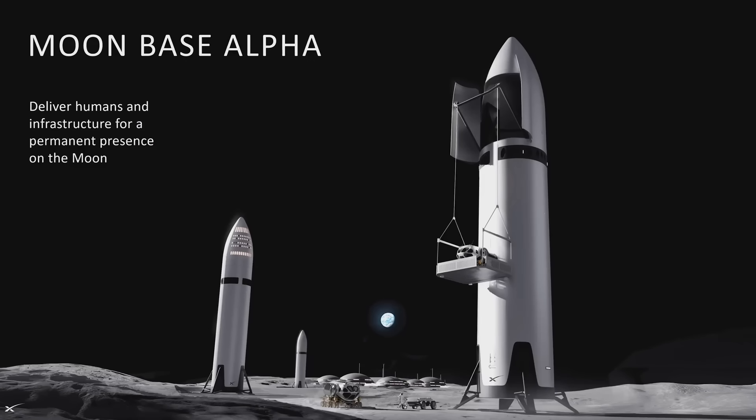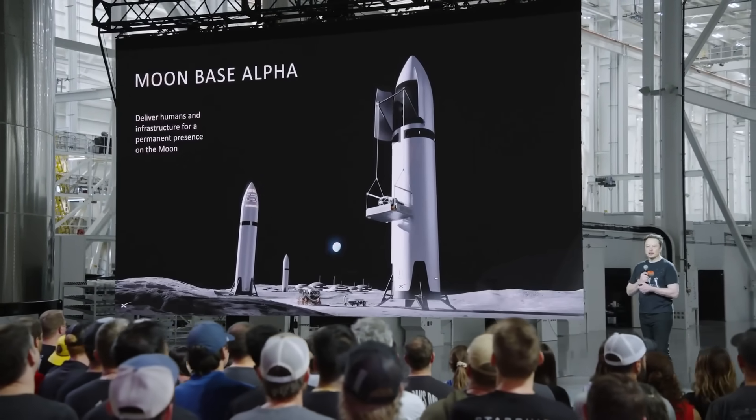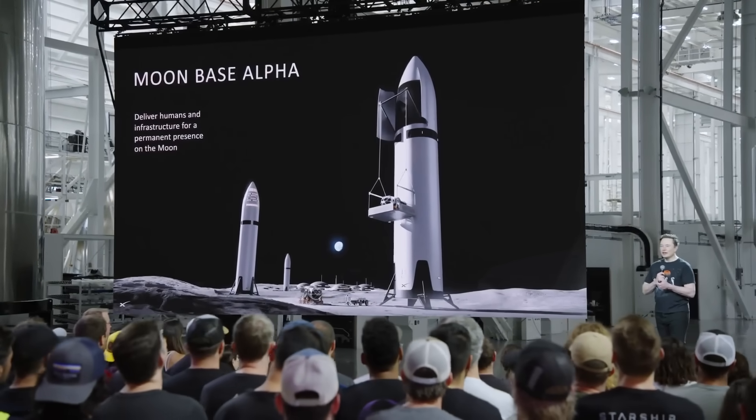You couldn't think about the physics of that too much, because apparently the base was drifting away from Earth. But we should have Moon Base Alpha — that's the next step after the Apollo program — a base on the moon. You could have a gigantic science station doing research about the nature of the universe on the moon, which would be very cool.